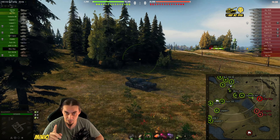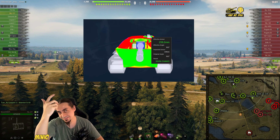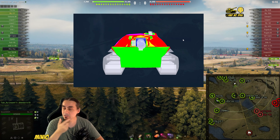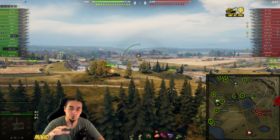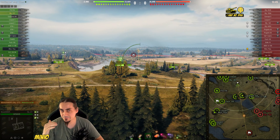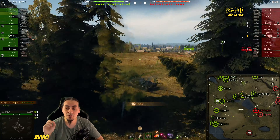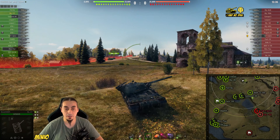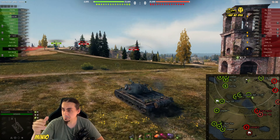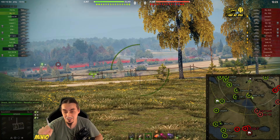It almost feels like a medium tank, which is going to come in handy in this encounter. It has a small cupola on the left side but it's not easy to hit, so we'll take advantage of that. It doesn't have great gun depression, which causes a little trouble on the hill. As you can see, we only have STB1 going on the hill, and they have 452K, 705, a light tank, a medium tank — already too many enemies from the get-go.